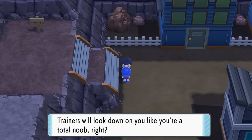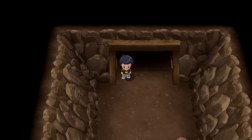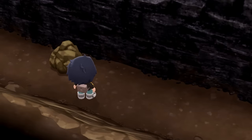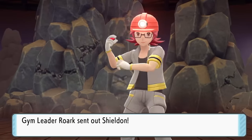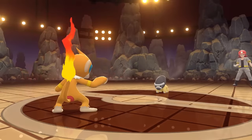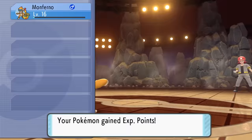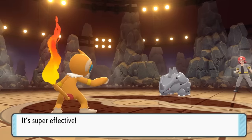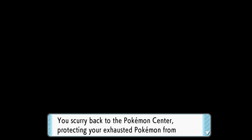After going through the cave, we reach Oreburgh City, where we find a Muscle Band item. Muscle Band boosts our physical attack, so we give it to Monferno before sending Roark back to his gym after finding him down in the cave. Roark mainly uses Rock-type Pokemon. Starting with Shieldon, we use Power-Up Punch twice to boost our attack to double and defeat it. Next up is Rhyhorn, so we keep using Power-Up Punch, but we get totally demolished by a single Earthquake. This is a problem, so we'll need to figure out a solution.